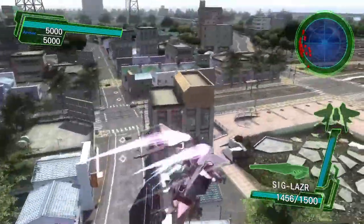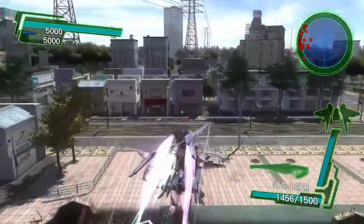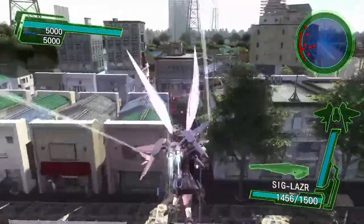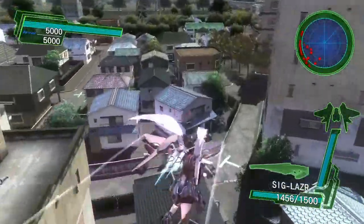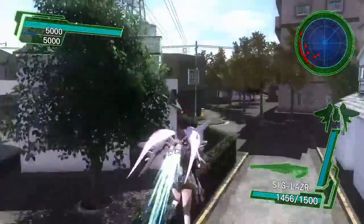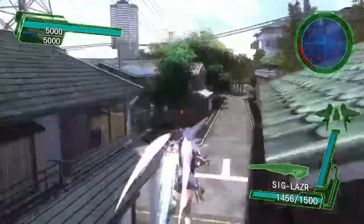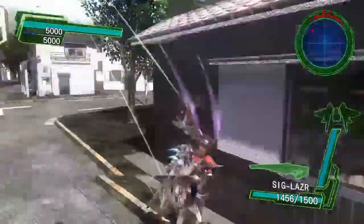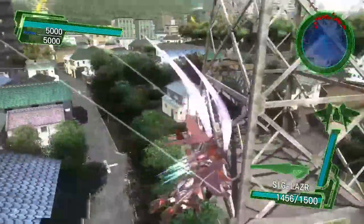For example, with the Fencer class - whenever I need to reload my Javelin Catapult and I'm in the middle of a fight, I'll try and head to some buildings to make sure I can reload safely, or reload a shield or something. I can always use these buildings to buy me some time to survive while I'm doing the fight.